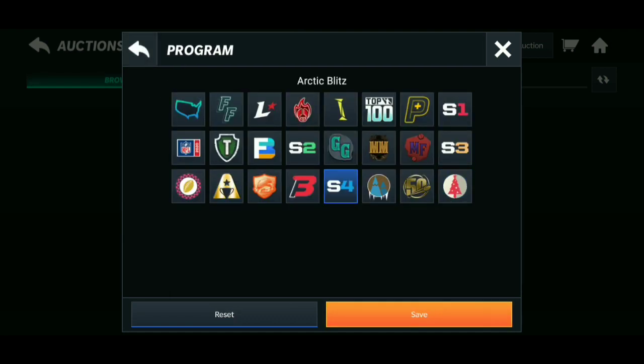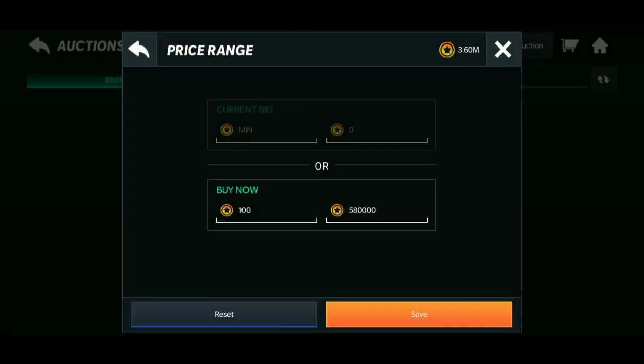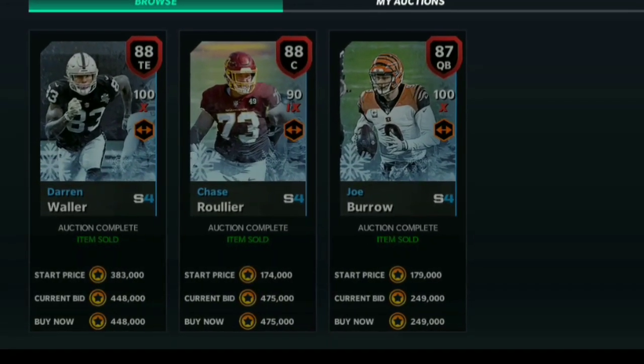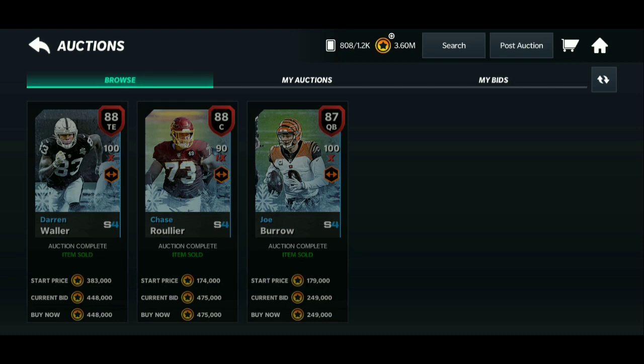I was just trying to figure out ways to make coins back, and this is a really great way. Put in the 87 Arctic Blitz — these are priced around 580,000 coins. You can check them on the auction house right now. These are the 87s from the snowball grind: you play castle events, get snowballs, trade for 82s, trade 82s plus snowballs for an 87, then put the 87 on the auction house for 600k. People will buy it.